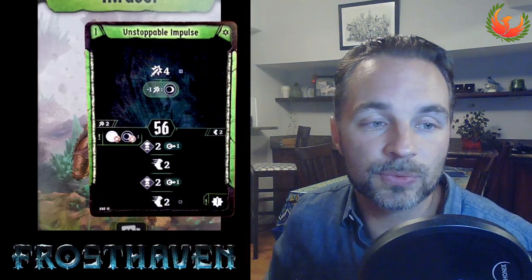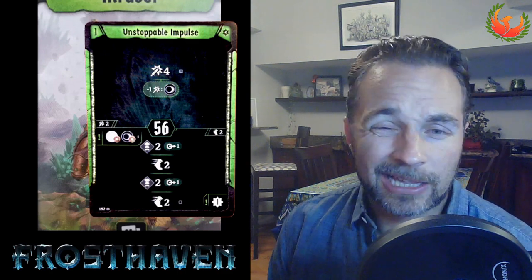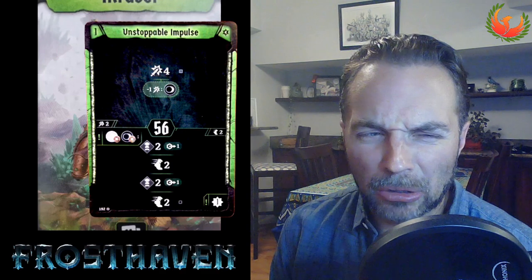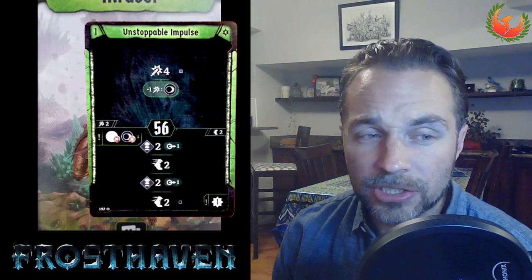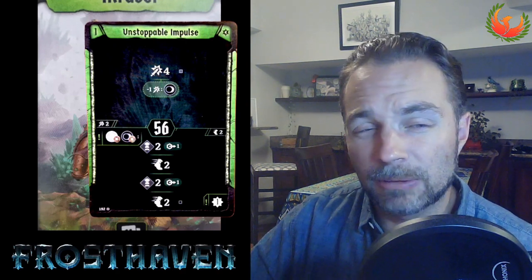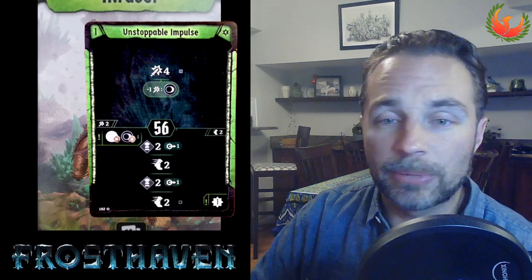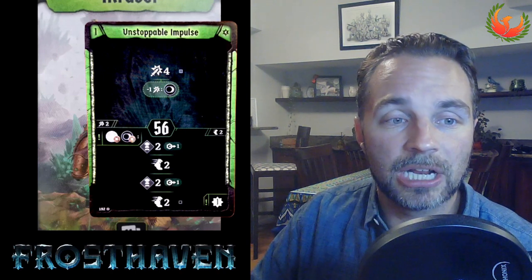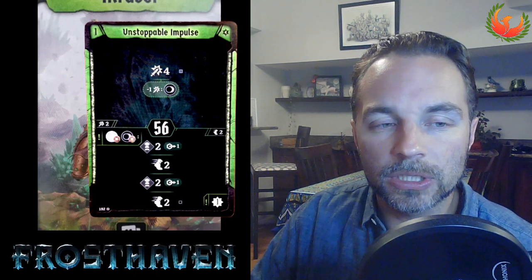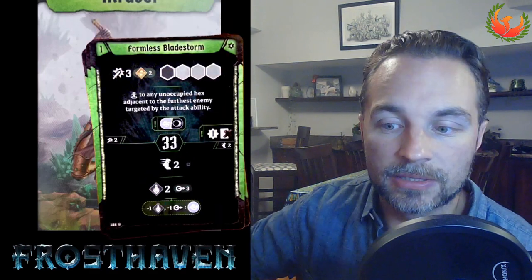Unstoppable Impulse was the least impressive of these three to me. A top attack four is completely respectable and attack three generating a knight is fine, but the middling initiative asks to be paired with something else. It's also hard to generate two wind elements at the right moment of your choosing — that's part of why Emerald Edge and Torrential Cleave are better. The pushing ability is only good when the board is set up right, making this the weakest of the three.